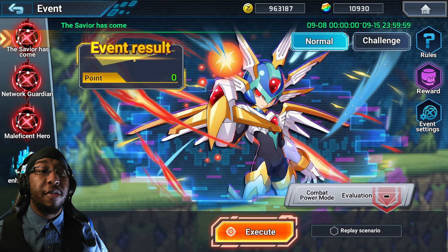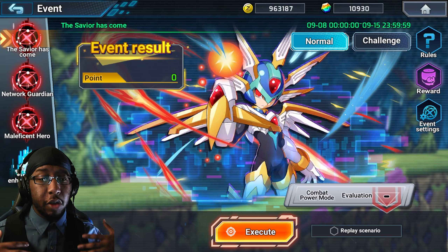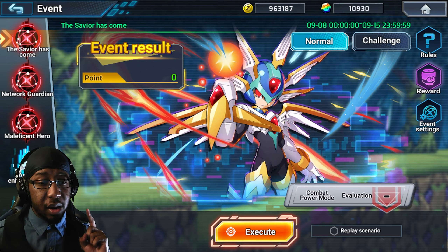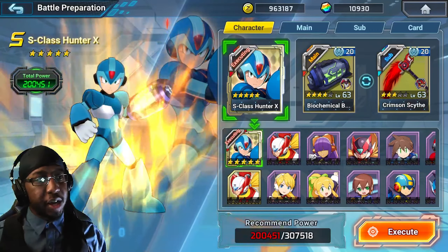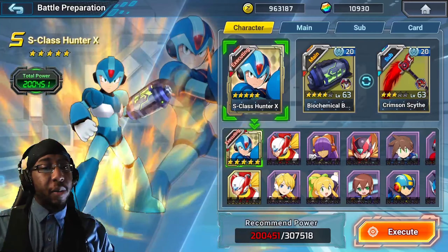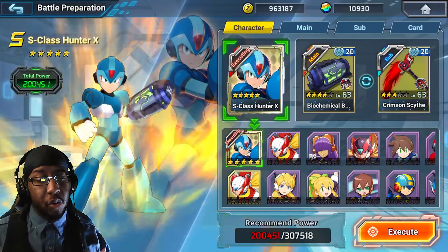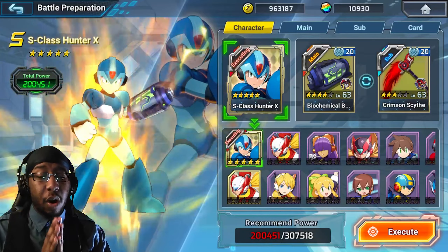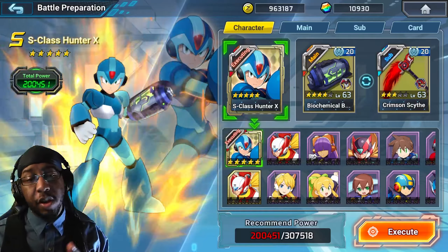So now that you've unlocked your event quest, you're excited to go and really ready to get into them. So you click Execute and after you click Execute, you see that you are underpowered — because if you go here almost immediately, once you get level 60, you are likely going to be underpowered. It means you are going to get destroyed in this stage most likely. Now, there is a way to circumvent this.